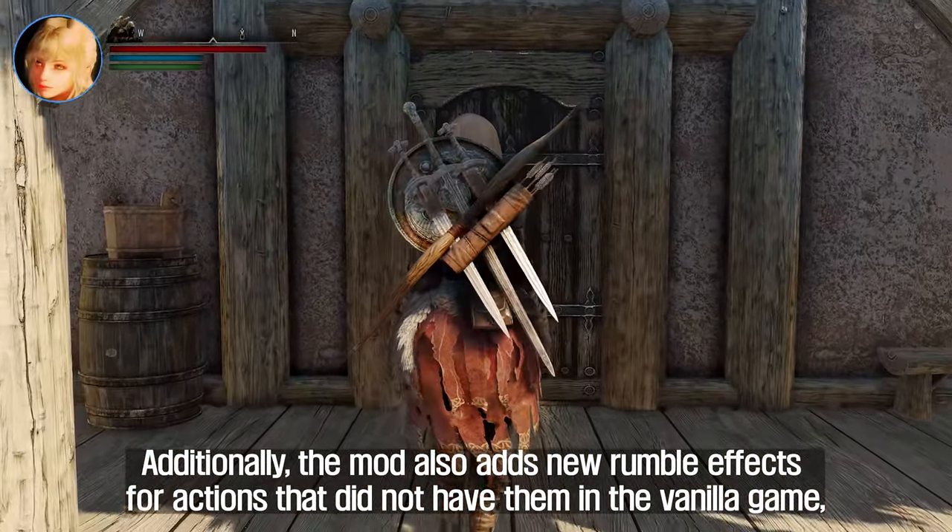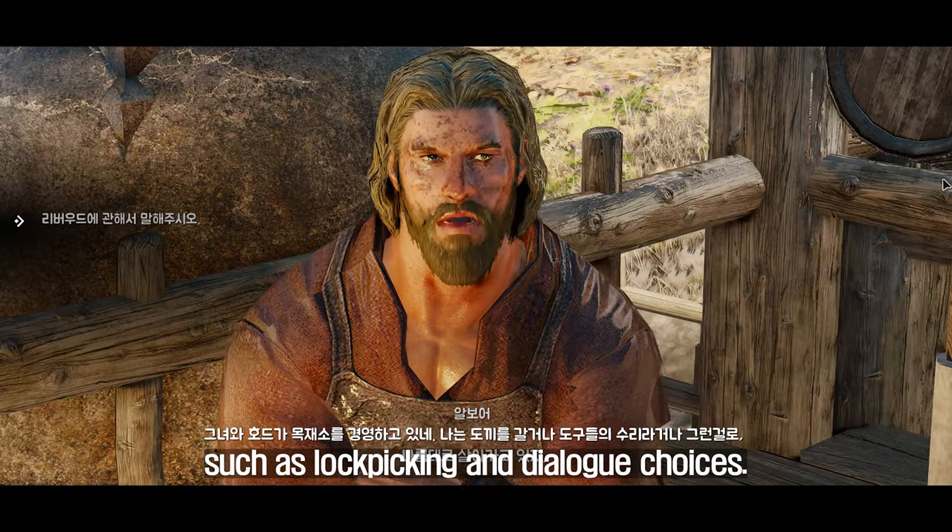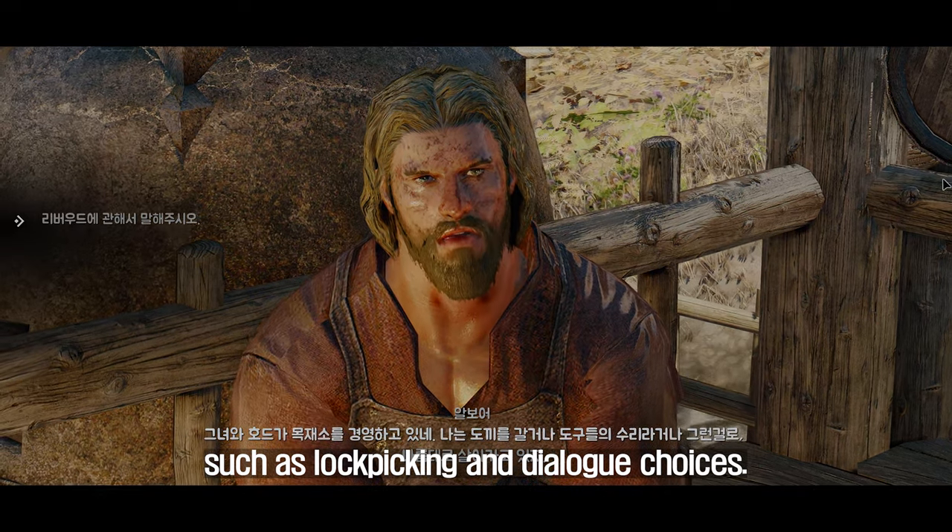Additionally, the mod adds new rumble effects for actions that did not have them in the vanilla game, such as lockpicking and dialogue choices.